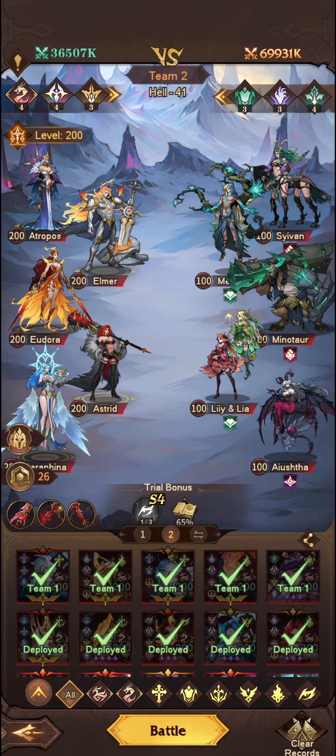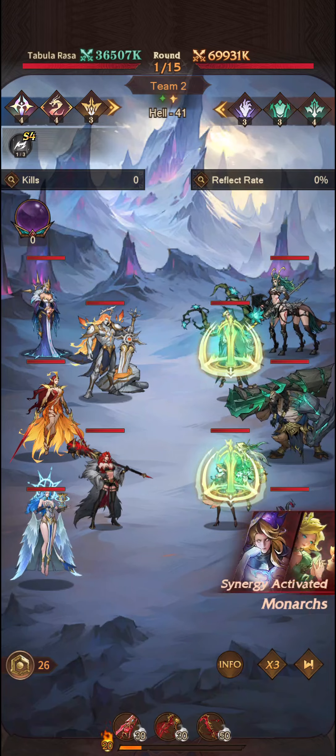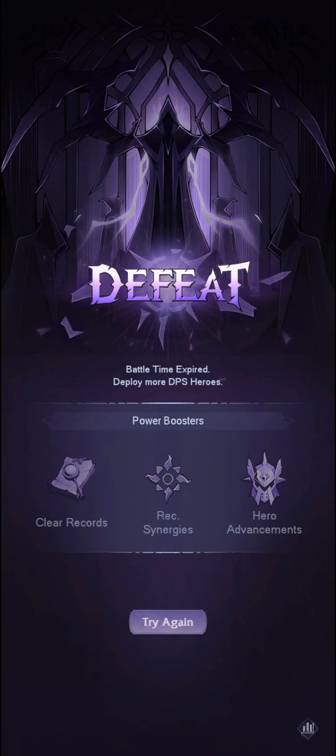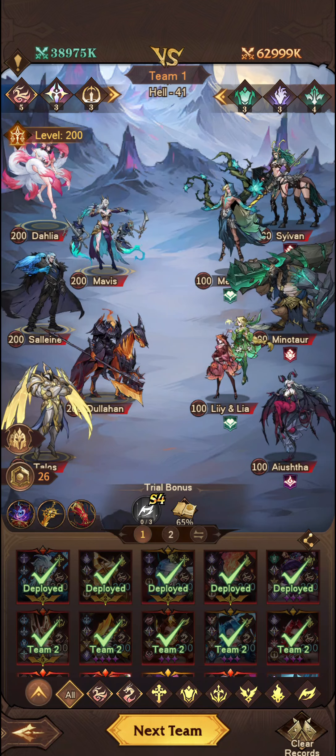Okay, so we're able to beat this one, round 4 — not bad, seems easy enough. And then again, this is the Phantom Synergy with Monarchs in it, so it should be relatively easy... as I fail miserably.